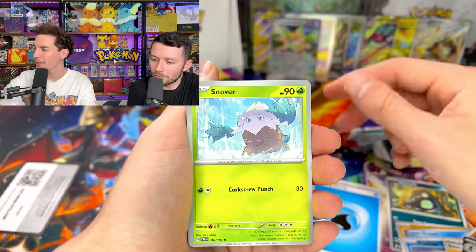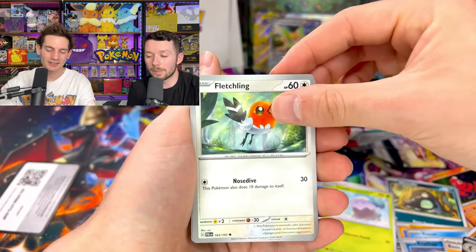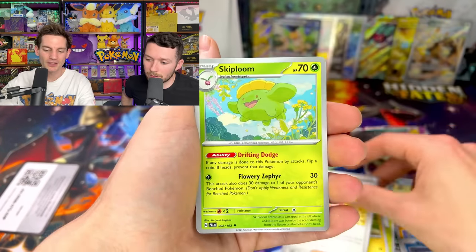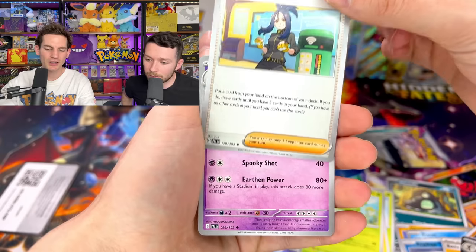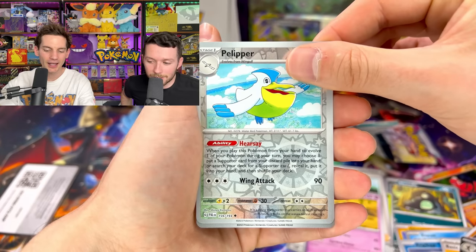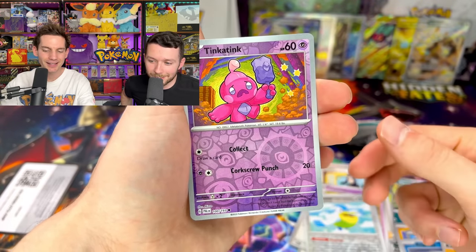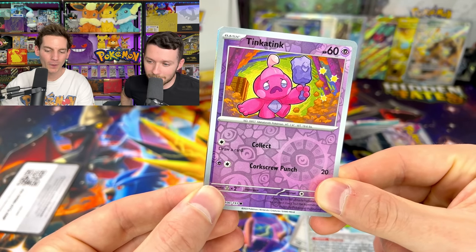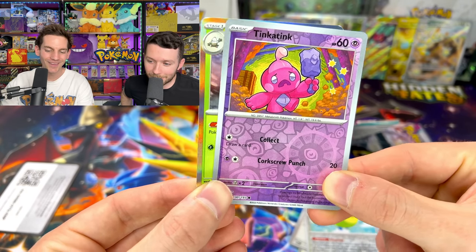I think you actually potentially spot on — the full art might replace the regular. That could be. Surely there's one more hit lying in here. Pelipper, come on. And then — okay — Tinkatink. And the final ball. Oh my gosh — a Bombirdier holo!